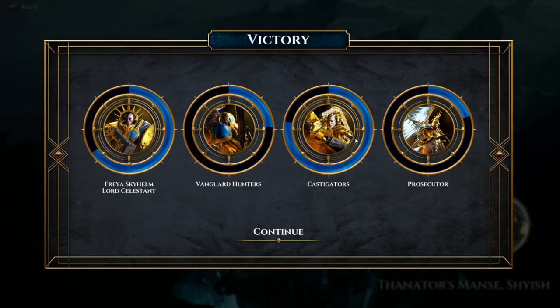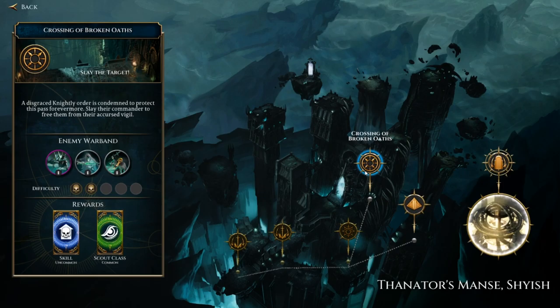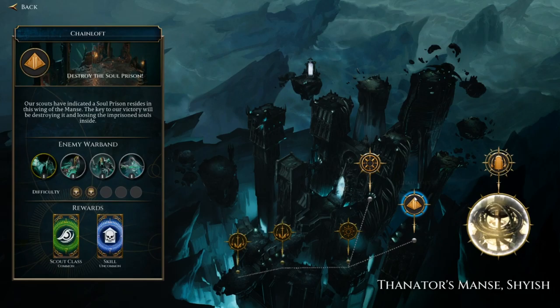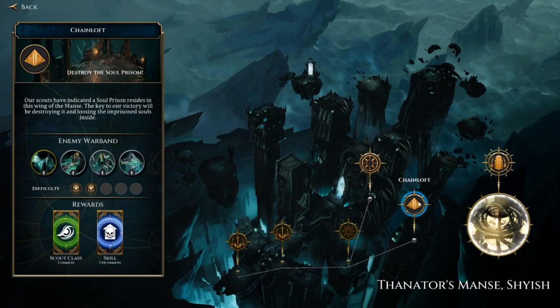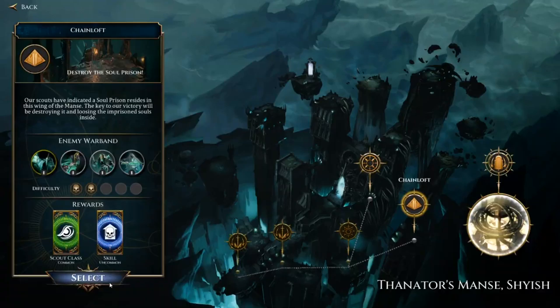So, I guess we will have to make a choice now — whether we go to slay the commander of the disgraced knightly order, or we go to the chainloft, or we go into the depths of the storm vault. I think the chainloft interests me. They're the same rewards for either of the first two. This one has greater rewards, but I'm not sure we'd be able to do it, and I don't want to just throw this run away. I'm going to go for the chainloft, I think. That is the play — let's select the chainloft and do it.